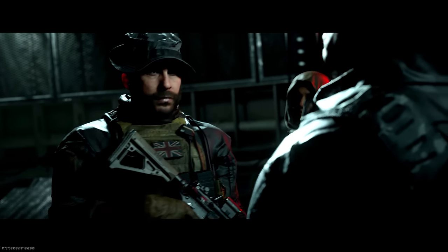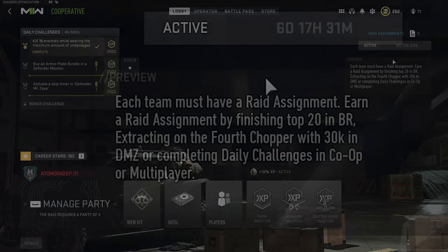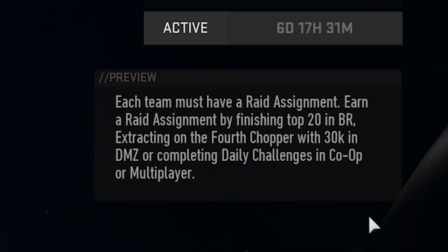Here's how to complete the first Modern Warfare 2 raid called Atomgrad. Some prerequisites are you have to play in a team of three, and one of the three players must have completed a raid assignment. You can unlock it by completing one of the following on screen. The method which worked for me was coming top 20 in a game of BR, and in the current mini BR playlist there are only 22 teams, so as long as you place in the top 20, you'll be fine.